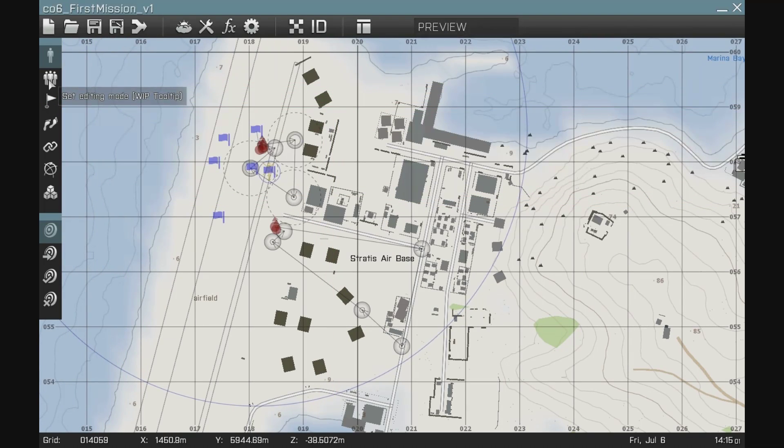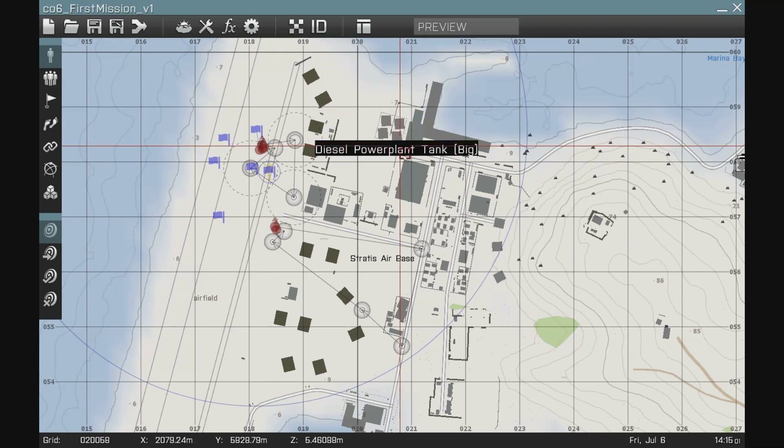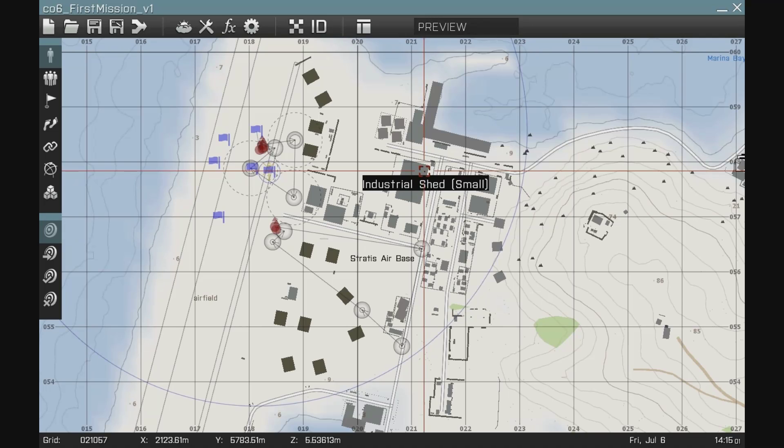We're going to use a trigger, and we're going to put some more conditions on that trigger that we haven't used yet. And we're going to use a new waypoint type called a hold waypoint.